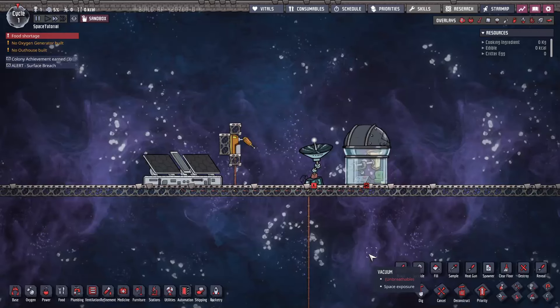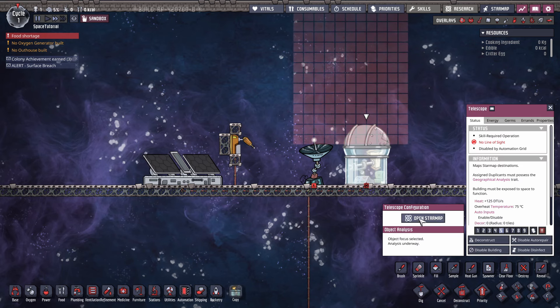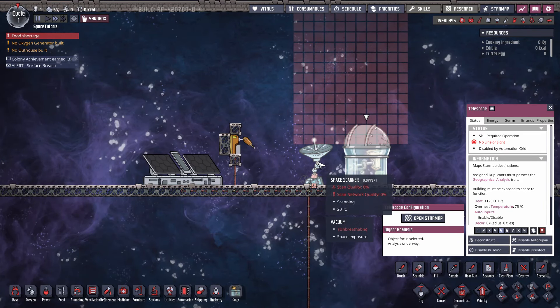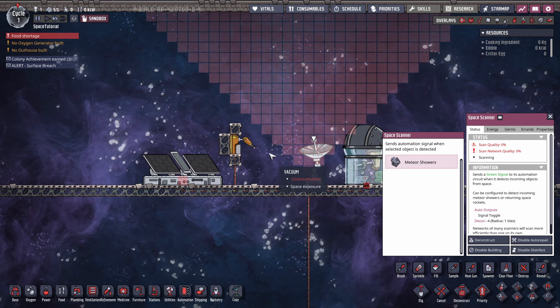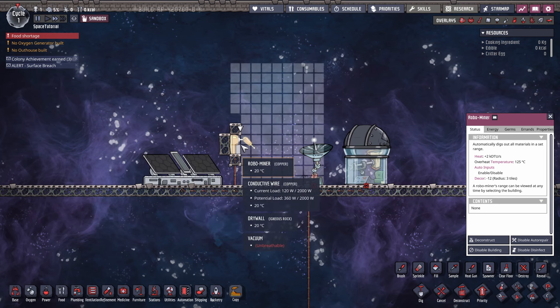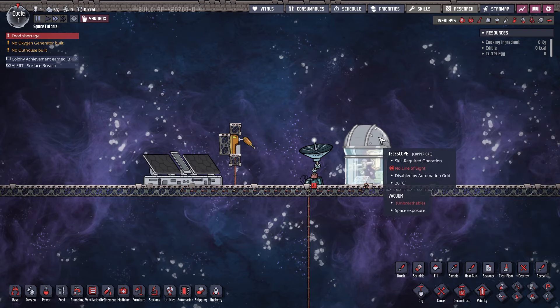We're back with some more Oxygen Not Included. In this tutorial we're going to have a quick cover of how to manage space when you first break into it — what your priorities are and what you want to get done. These are the four main things you'll want to tackle: the space telescope, the space scanner, dealing with regolith, and solar power.